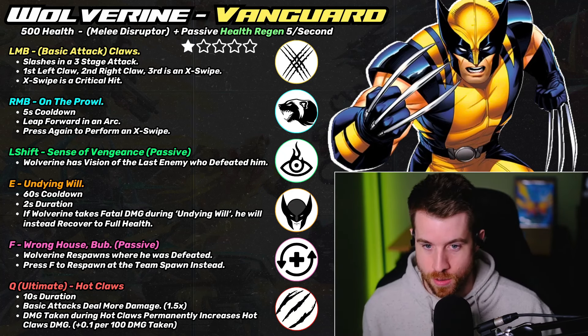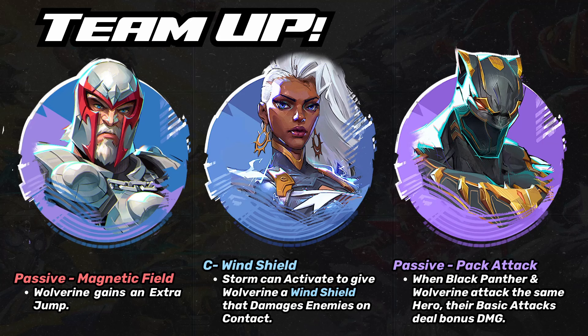For team-up abilities, Magneto is a very interesting one. Since Magneto can manipulate Wolverine's adamantium bone structure in the lore, I thought it'd be fun if Wolverine got an extra jump when they're on the same team. He jumps and then can jump again, with an animation that looks like a magnetic field pushing him up — really helpful for a vanguard trying to dive the backline.